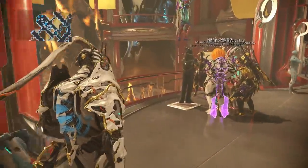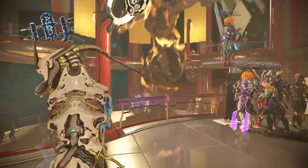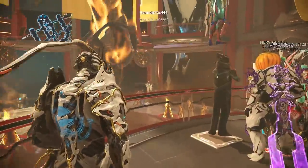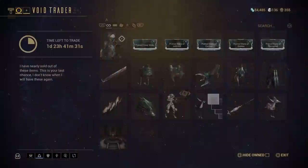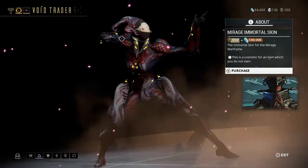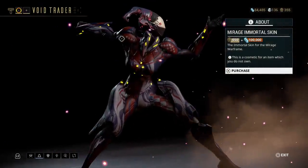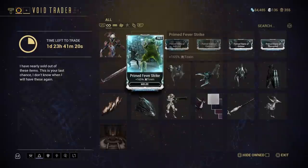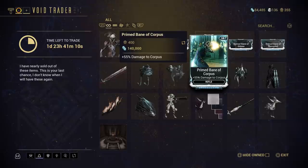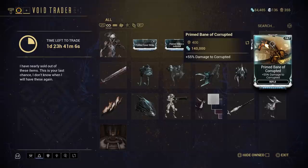Quickly heading over to console. As you can see, this is probably the first time Baro has turned up on one of these new relays, so this really does show you where he will turn up when he eventually does this on Xbox and on PC. He has brought with him the Mirage Immortal skin, which doesn't really look that bad - if you use Mirage a lot, worth picking up. Primed Fever Strike. There is the Primed Bane of Infested, the Bane of Corpus, the Bane of Grineer, and the Bane of Corrupted mods - all Prime.